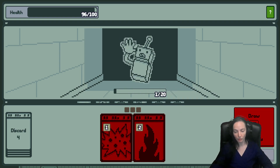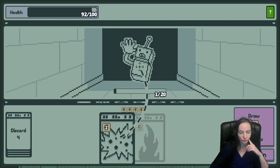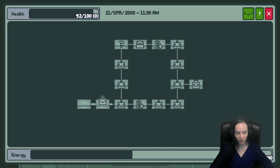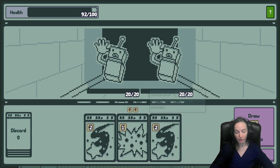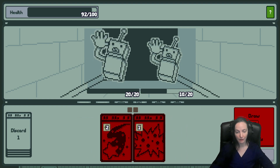I'm going to draw a card and end turn. There's an energy bar at the bottom — it's a combined energy bar for you and your character's ability.